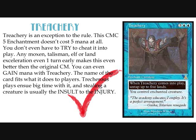There's an unwritten rule in Magic that says if you get a control creature effect, you should be paying 2 generic and double blue, and no more. Treachery is the exception to that rule. This 5 converted mana cost enchantment doesn't actually cost 5 mana at all — you don't even have to try to cheat it into play. Any Mox, Talisman, Elf, or land acceleration even one turn early makes this even better than the original Control Magic. You can even gain mana with Treachery.